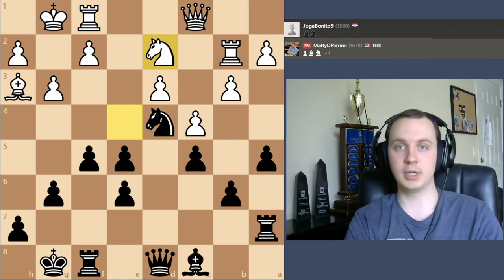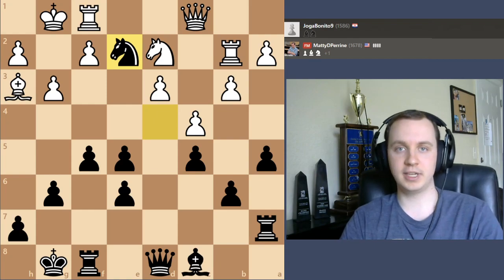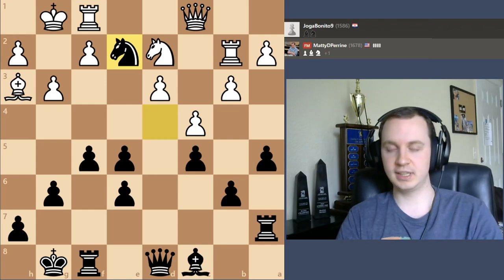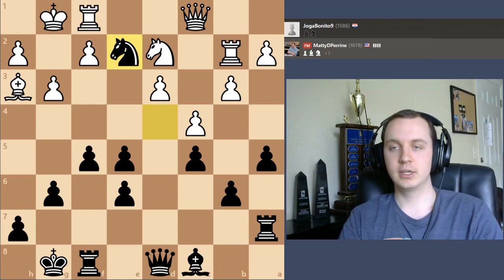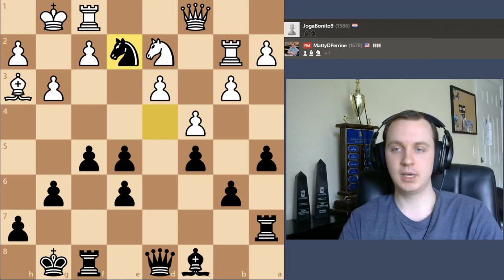As soon as it becomes a possibility, we just check right away, win the queen, and win the game. I think this is a really good game example for how to play a closed position, especially when you have an outpost available — how to have your plan revolve around that outpost, how to go after weak pawns, and being willing to break certain principles. I gave myself doubled pawns with the idea of using the half-open d-file, and the really strong knight on d4 shows how to plan well in these positions. Anyway, that's it for this game. Hopefully you guys enjoyed it — I'll see you in the next video.